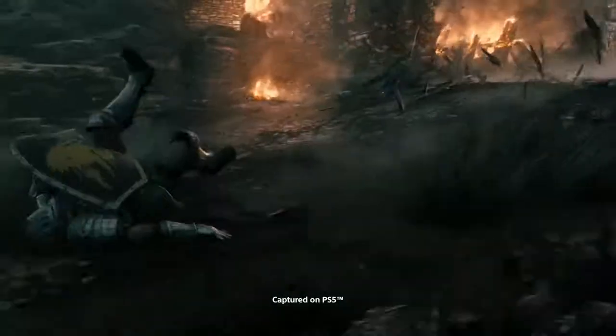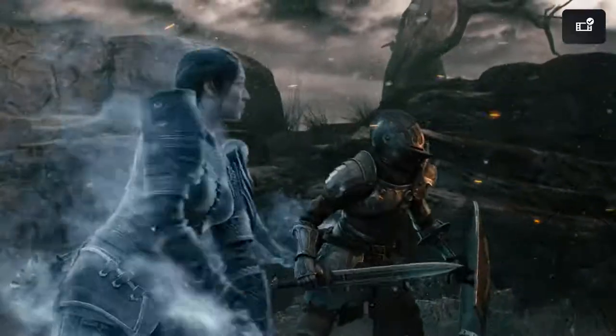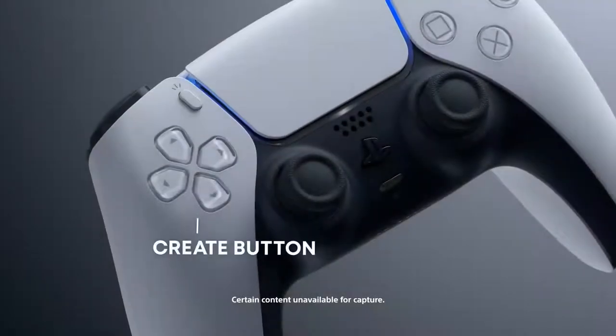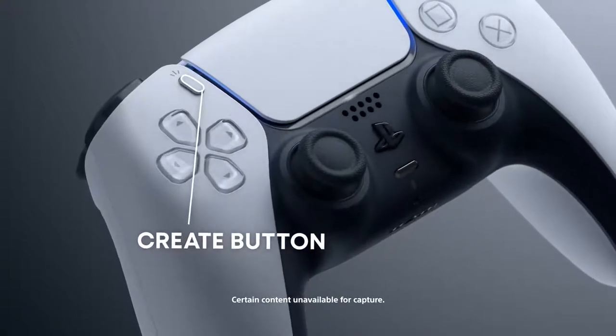When you're playing a game and something amazing happens, it's natural to want to share that moment with your friends. On PlayStation 5, that's easier than ever with the Create button on the DualSense wireless controller.